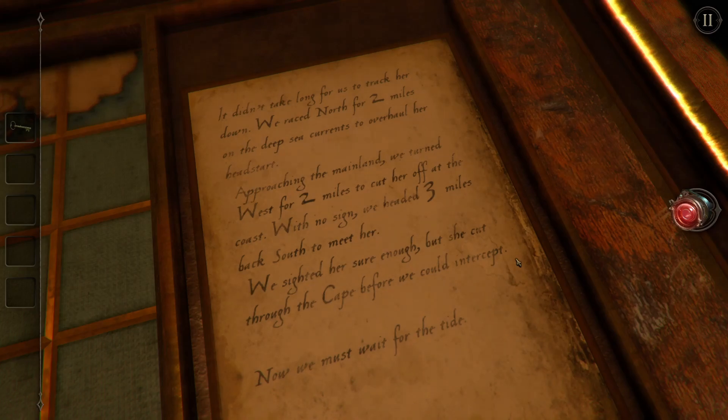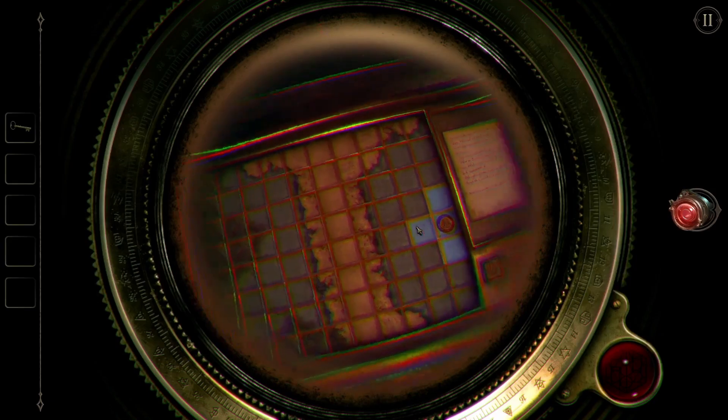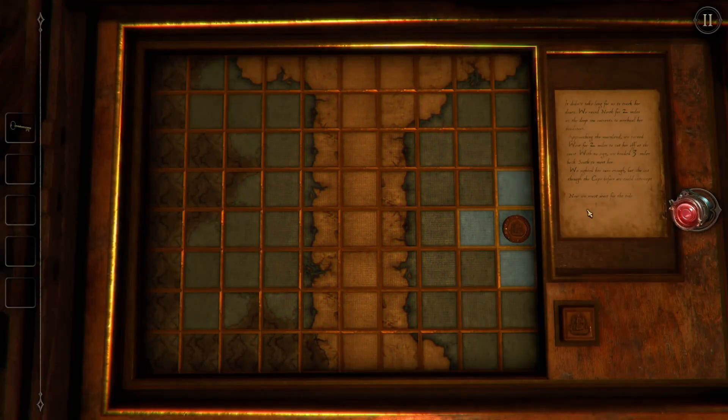Reading the letter: 'It didn't take long for us to track her down. We raced north for two miles on the deep sea currents to overhaul her head start. Approaching the mainland, we turned west for two miles to cut her off. With no sign, we headed three miles back south to meet her. We sighted her sure enough but she cut through the cape before we could intercept — now we must wait for the tide.' This is another riddle. I'll look through the eyepiece — anything to see? Okay, starting over here — two miles north, three miles back south. That didn't help.